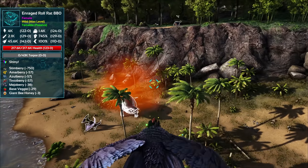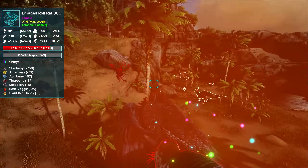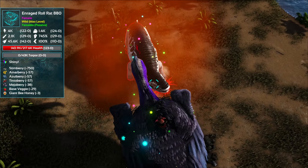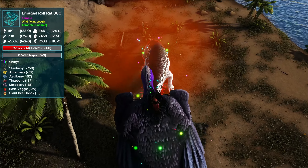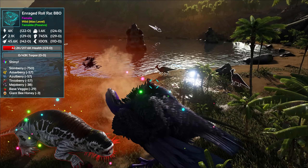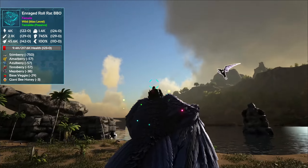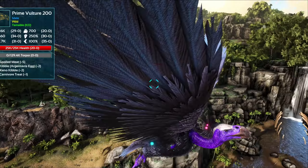Let's take this guy out real quick. I should save this guy for leveling, but in case he despawns — the shinies are only allowed to be on the map for a couple of hours before they despawn forever, so they're really rare. You can't cheat in shinies either, so everything I find has to be a legit found thing. It's just an extra fun thing.